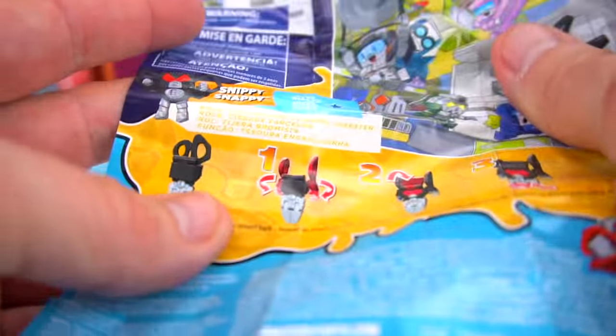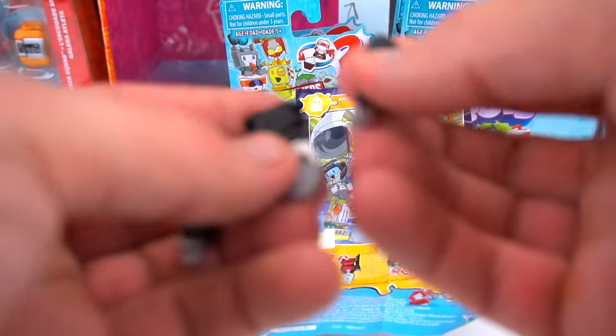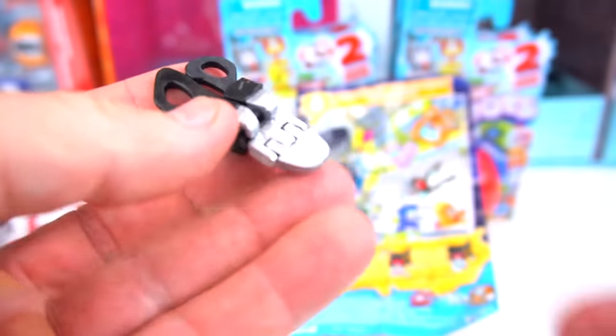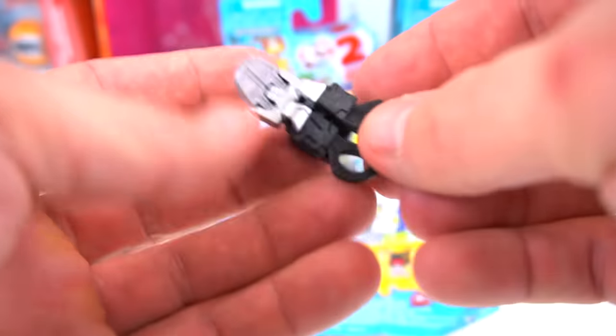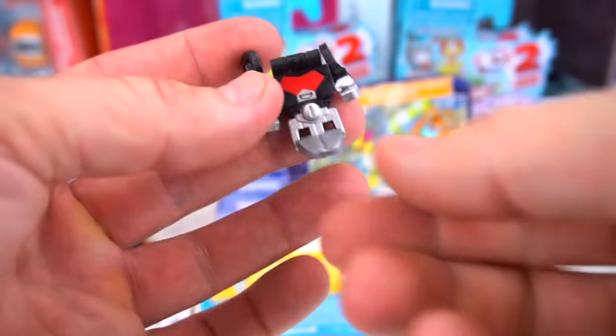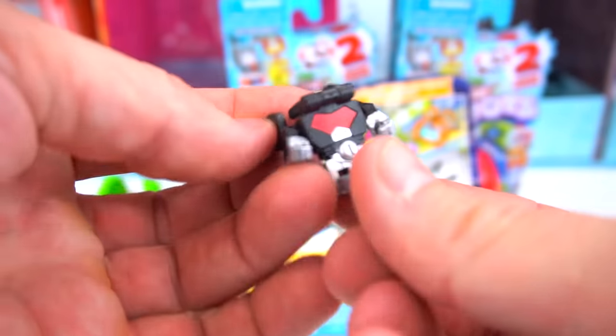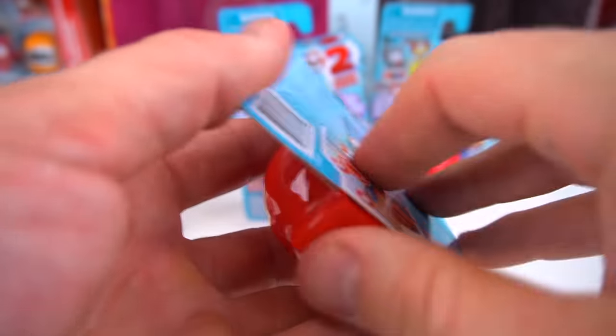Another one - push him out of here. This is from Backpack Bunch and it is Snippy Snappy! Snippy Snappy - his arms just fell off when I pushed him out, but there you go, he's a scissors. To transform, open him up like this, flip this over, and there's Snippy Snappy in robot mode - a fast-moving scissors jokester!